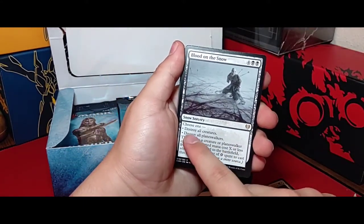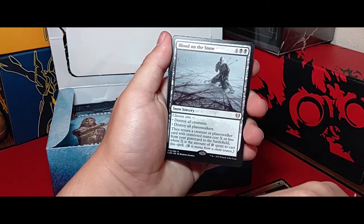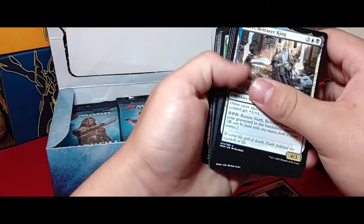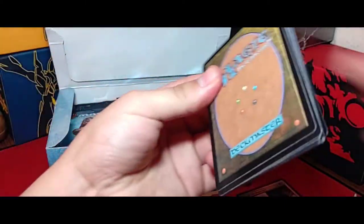Blood on the Snow — destroy all creatures or destroy all planeswalkers, then return a creature or planeswalker with mana cost X or less from your graveyard to the battlefield, where X is the amount of snow lands. There's a lot of snow synergy in this set. It's kind of sad there wasn't an official pre-release because this definitely would have been one of the fun sets — same as Zendikar, where we didn't have sanctioned pre-release events.